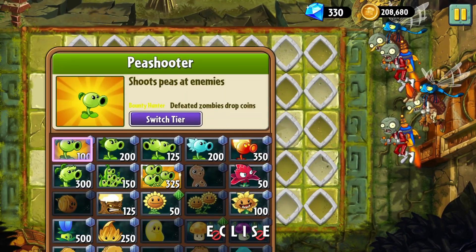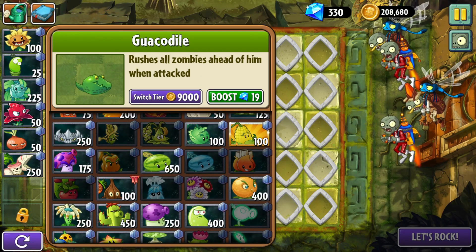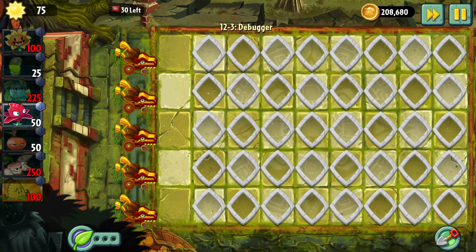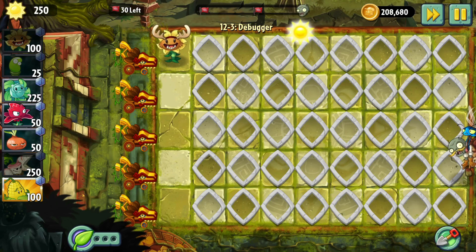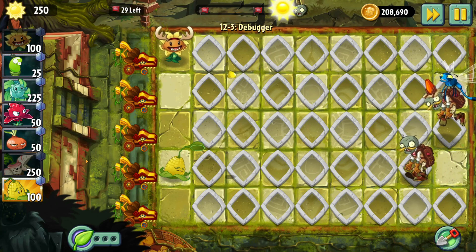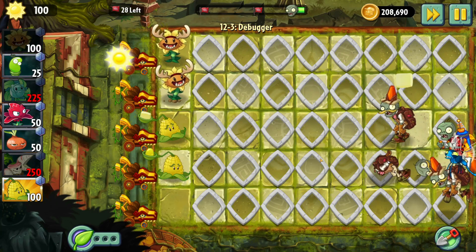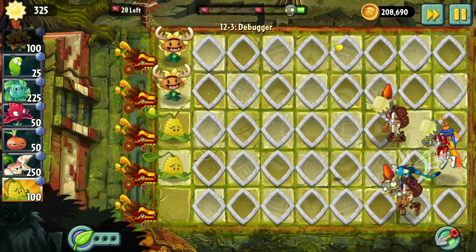Okay guys, I'm back. I've tried this level multiple times and still don't quite know what to do. I'm going to try something crazy - I'm going to try the Kernel-pult. I wonder if the Kernel-pult can stun the bug zombies and do the effect that I want, because we do have to kind of let the bug zombies break the tiles. I really want to use Bong Choy - it would be perfect for this level - except I don't think it would work because it just kills the zombie outright. So let's put this guy here and see what he does.